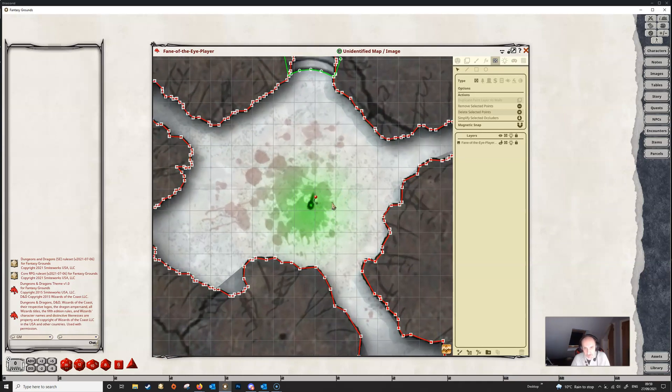Now the second thing which has been added: if we just select our line tool here on a wall and quickly draw a wall line and finish it off — now supposing that we've drawn that and it should have been something else — well now what we can do is make sure that we're in edit mode and select the points that we want to change.